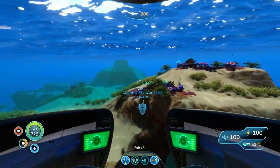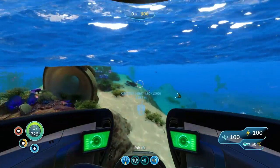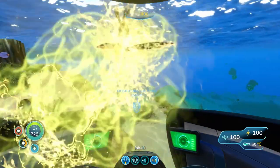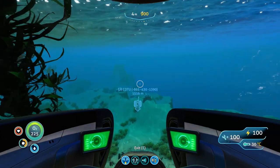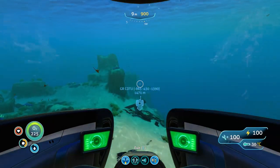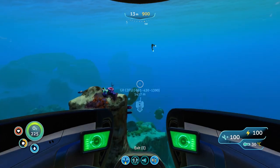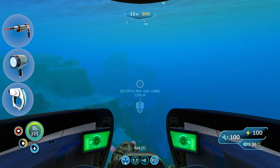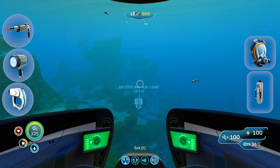You shouldn't encounter anything dangerous along the way if you're hugging the surface, but you will encounter warpers, crab squids, and other hostile flora once you get into the Grand Reef. Because of its depth, it's advised you take a Seamoth with a depth module at the highest degree, and because there are bases and other wrecks in the area, take all your scanning gear, along with some decent rebreathers and oxygen tanks if you have them available.